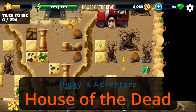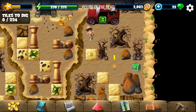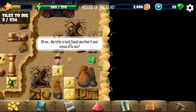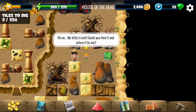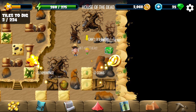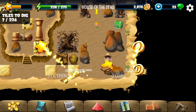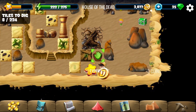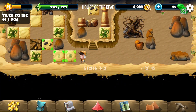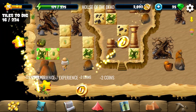Hello everyone and welcome back to Diggy's Adventure. We are at the location House of the Dead. We're gonna complete this location today. An NPC says their kitty is lost and asks if we can find it and return it. I'll try. Can't get to that chest until we find that kitty, so let's clear those tiles over here first.